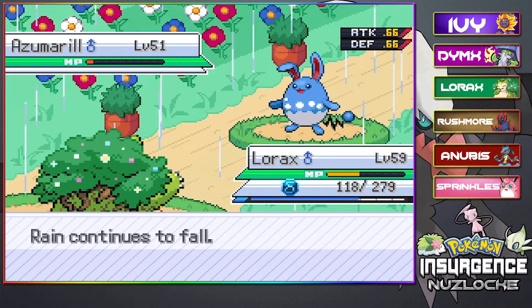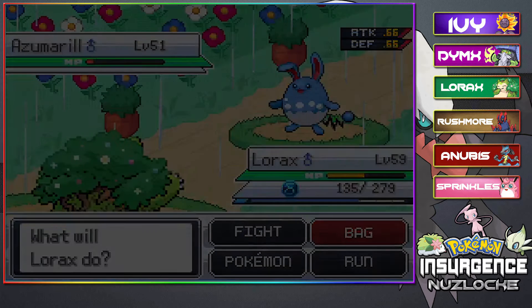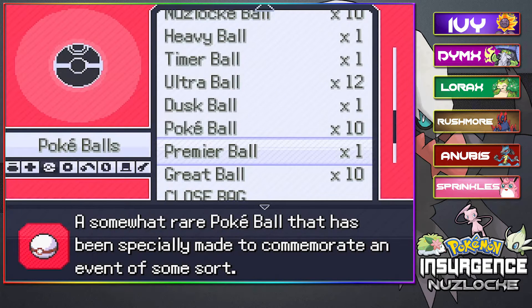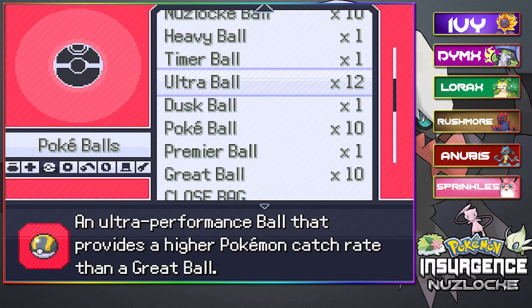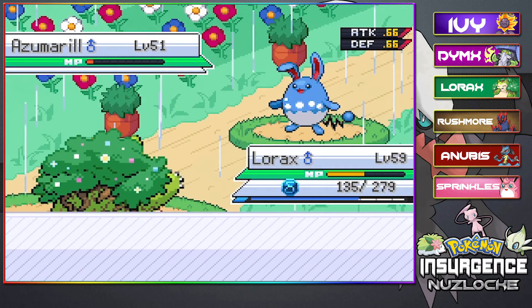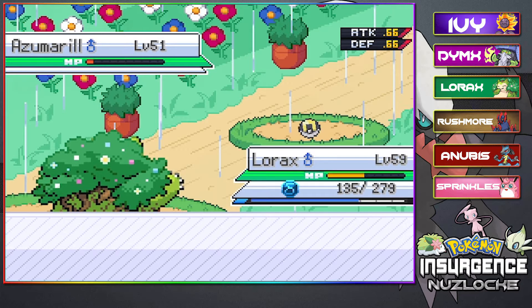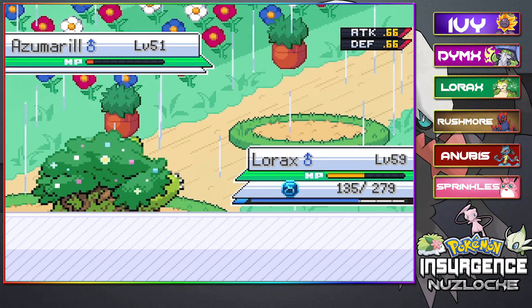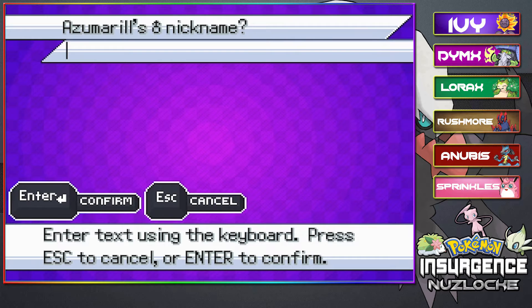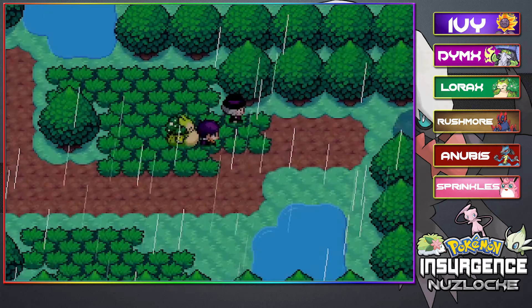We've got to be real serious here now. Not only are we low on HP, but this thing is going to go down to its own Double Edge. So let's just go for the Ultra Ball - it's the best Poke Ball we've got. One, two, three shakes - we got it! We got the Azumarill! Let me come up with a nickname for a male Azumarill. We're going with Bubbles. That's what I came up with.